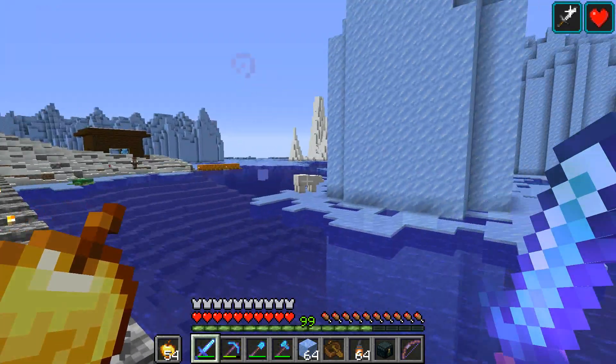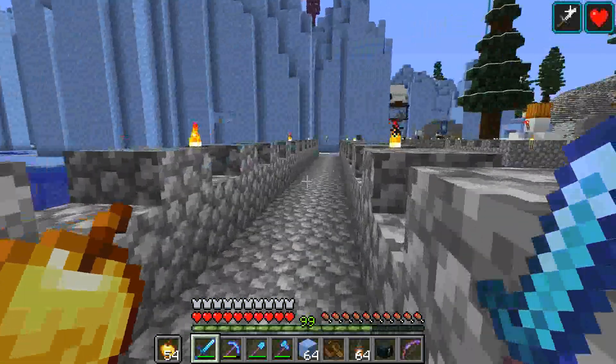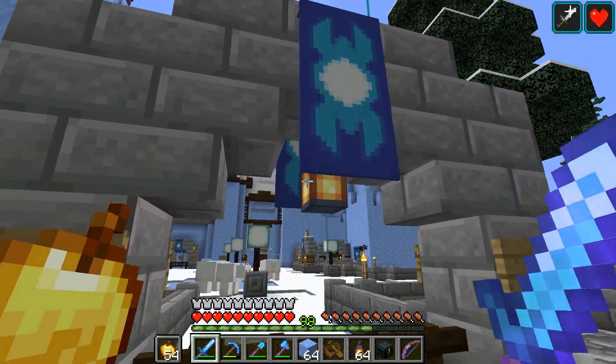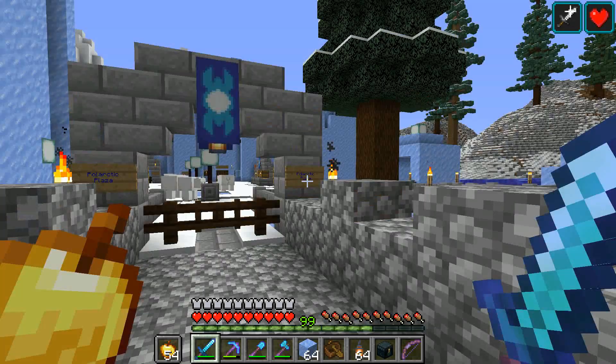It's kind of like the run-down, old-fashioned part of Polartica, you know, with the frosty lodge. Nobody ever goes over here. But as you can see, there's a polar bear right there. I also fixed up the arches here — they all have two banners and lanterns now, and they've got more signs.